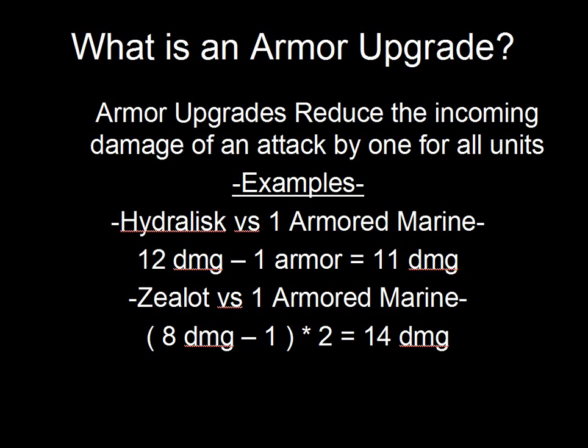However, for the Zealot — if a Zealot is trying to attack a Marine — the Marine, instead of taking the full 16 damage, will take 14 damage, because that 8 damage is reduced by 1 and then multiplied by 2. So you can see that the decrease on the Marine is from 16 down to 14, and the Hydralisk is from 12 down to 11.